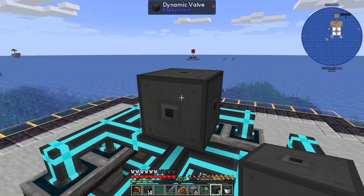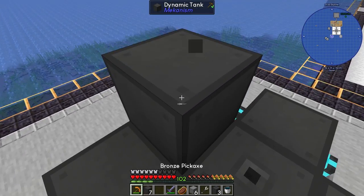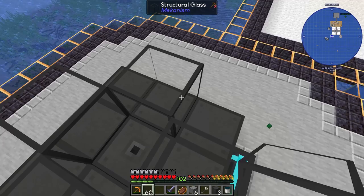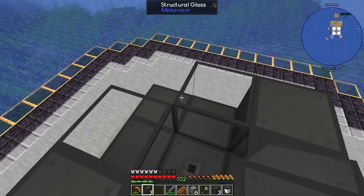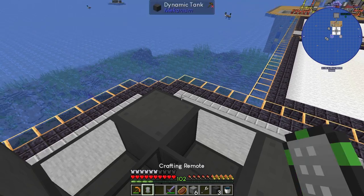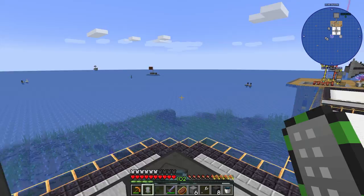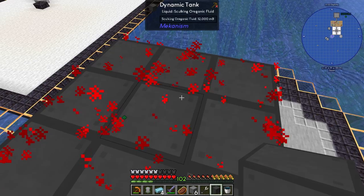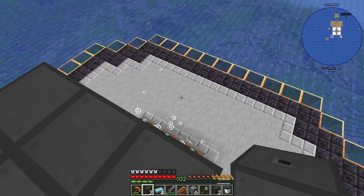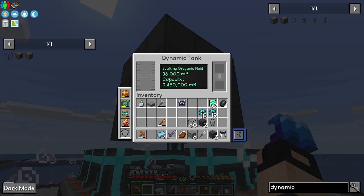We need a dynamic tank placed like a saw, then some structure glass, then dynamic tank again. We need seven dynamic tanks total. There's one less needed because this needs to be evolved. It is now storing skulking organic fluid — amazing, very nice.